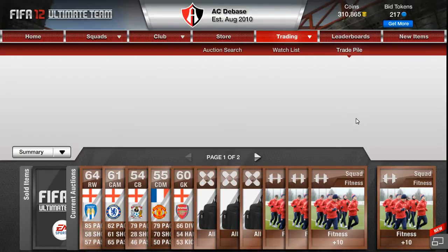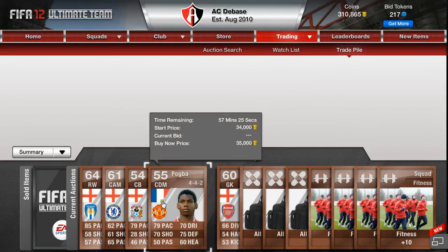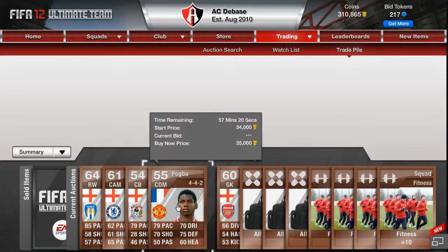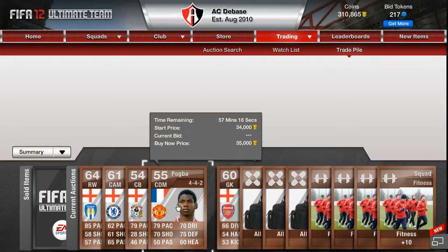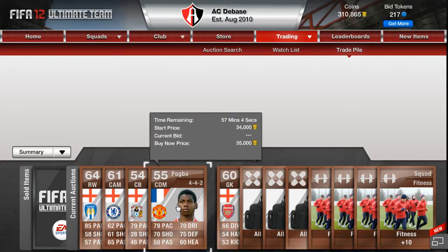You'll see in my trade pile here - a couple of days ago I opened up some bronze packs because I was trying to hit Forte, the inform him and the other bronze. I couldn't, but what I did pick up was Mr. Pogba in a 442. At the time he was the only Pogba in a 442 and I had him for about 45k, didn't sell, so I dropped him by 10k. His price dropped heaps apparently - I was talking to some people online and they said he was going for like 100k. Still 35k for a bronze, 55 rated, is still pretty damn good, so I was quite happy with that.